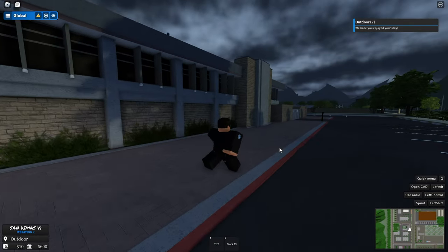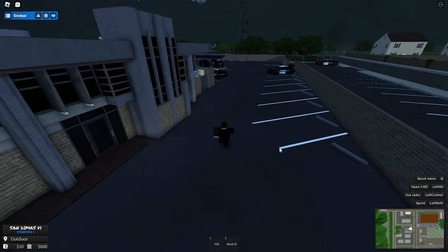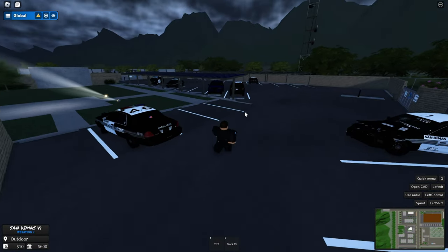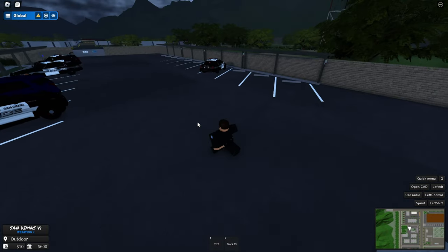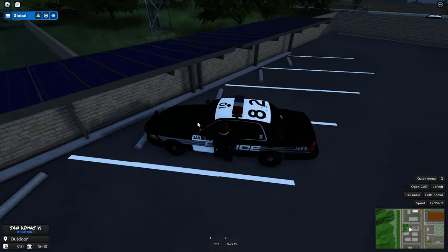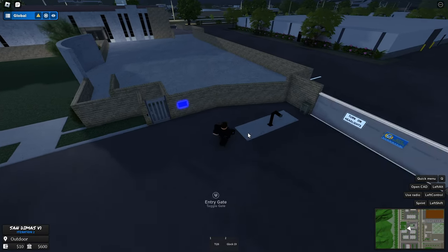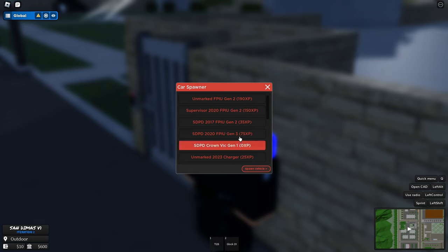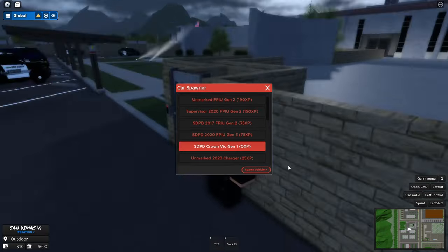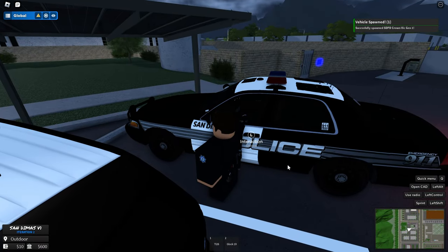I'm not entirely sure where you spawn a police car, but there's a whole garage area. There are lots of police cars in here — reminds me of the parking lot in Paris. Some appear to be props, but over here is the vehicle spawner. The only car currently available to spawn is the SDPD Crown Victoria Generation 1. Let's spawn it in — it appears right here, and this is a really good looking police car.